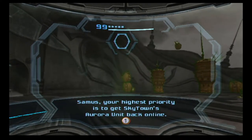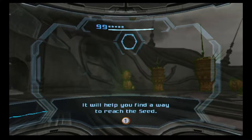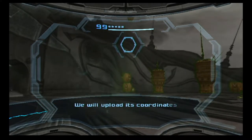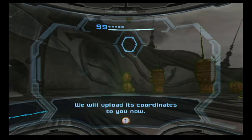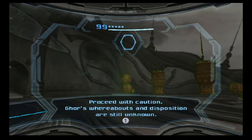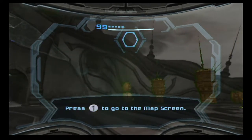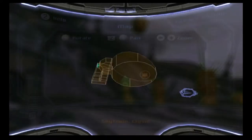Samus, your highest priority is to get Skytown's Aurora unit back online. It will help you find a way to reach the seed. War's whereabouts and disposition are still unknown. Thanks for the heads up, but I can venture a guess as to how he's feeling.